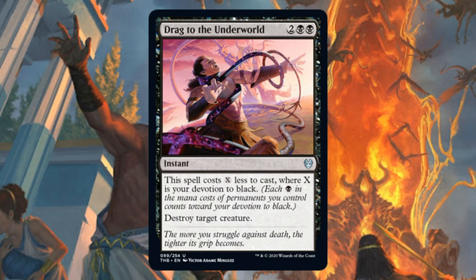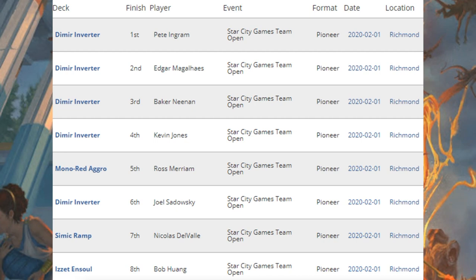Okay, let's move on to the Star City Games Team Open, which took place in Richmond this weekend. We're going to stick with Pioneer and look at the Pioneer portion of the event first. In this tournament, the teams were playing three different formats: Pioneer, Standard, and Modern. So you could have a situation where maybe you had a weak deck in one of those categories that got propped up by two stronger decks — just keep that in mind.